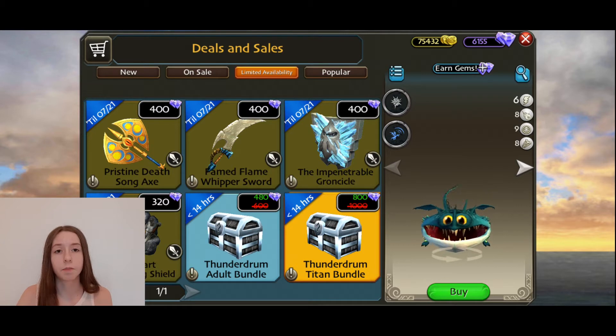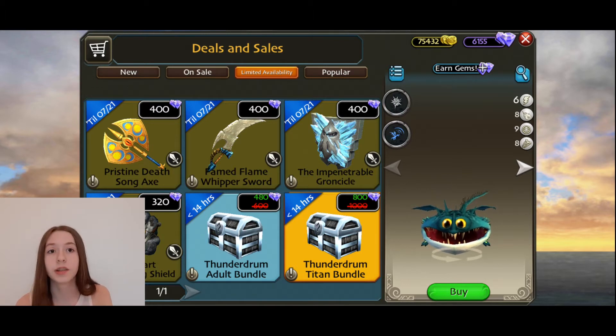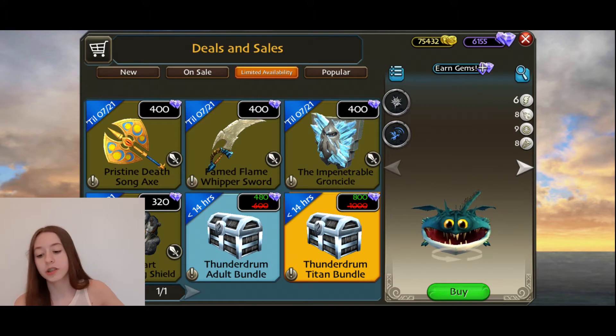I am absolutely disgusted. I thought this video was going to be short but I guess I was wrong. If there's a good sale where you actually save gems and not lose 100 gems just because you buy a bundle, it will be easier to buy a separate dragon and a separate titan age-up.